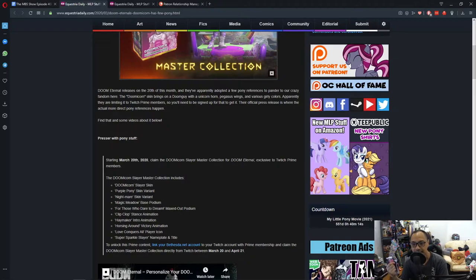So they're going to give you a few skins or variants of them. You get the Doomicorn Slayer skin, two variants: Purple Pony and Nightmare skin, and the Magic Meadow base podium. They're going to give you a few cool things. The video is down below for you to check out.